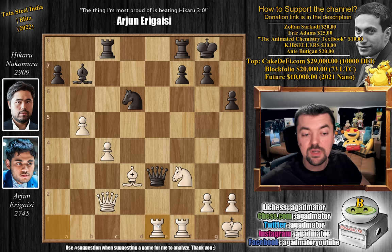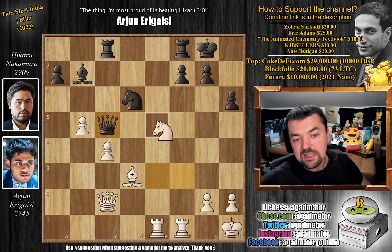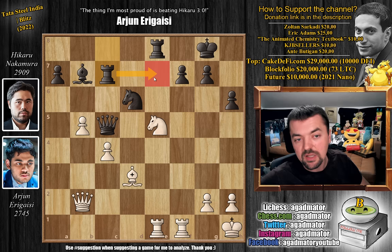So bishop captures on e3, queen captures, and now rook a to e1 — very nicely played by Arjun, grabbing the open e-file for his rook. Queen back to c5, blockading those pawns. If you allow c5 and c6, then black is just lost. So knight to e5 now, and rook f to e8. We have queen to b2, and now rook to c7, preparing to double up on the e-file.